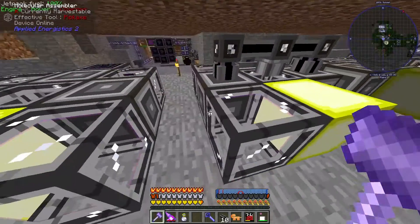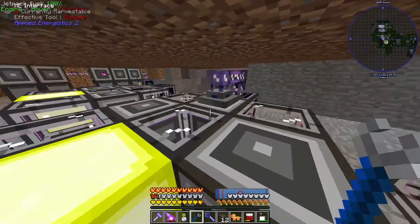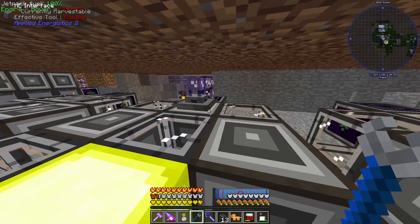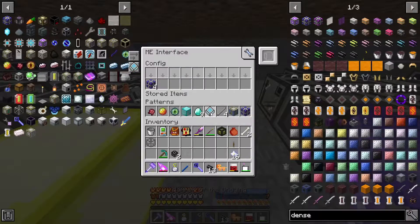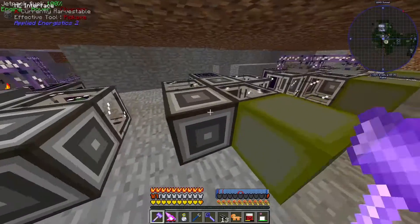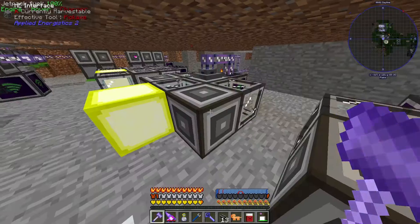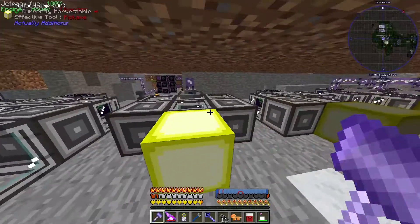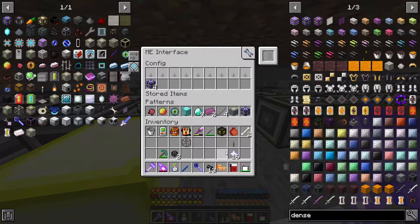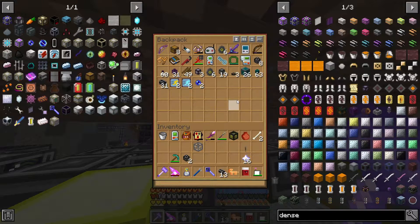Why isn't this just going back into the system? Let's count — we have one, two, three, four, five, six, seven, and then eight channels. Very weird. What happens if I remove this? I don't think anything happens. Perhaps I need to set up some pipes. Let's open the backpack and grab some item conduits. We don't have item conduits apparently — we're all out, so I'll make some. Let's search — item conduit is what I meant to say. Here we go.